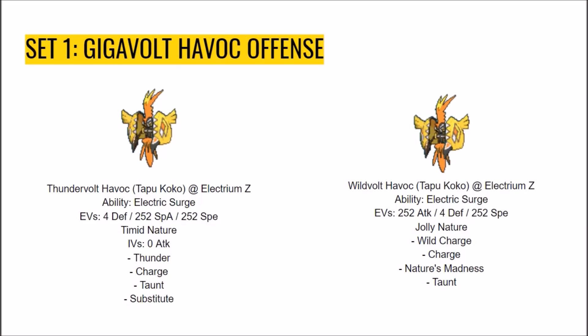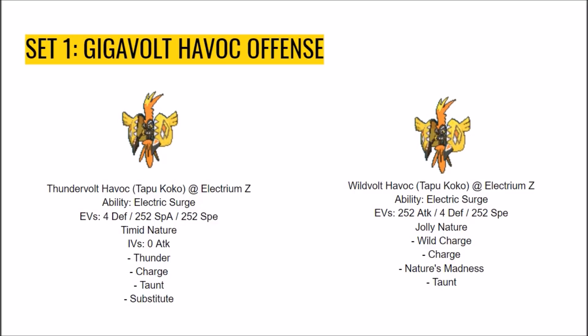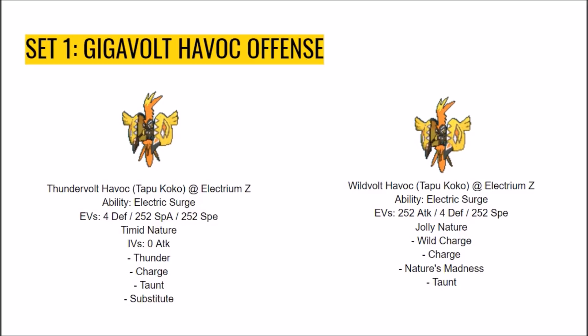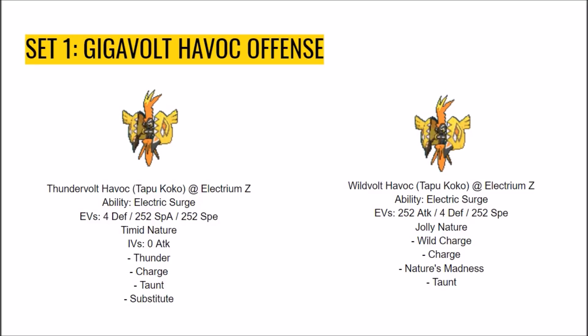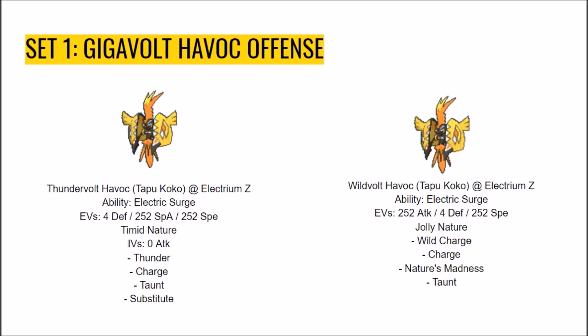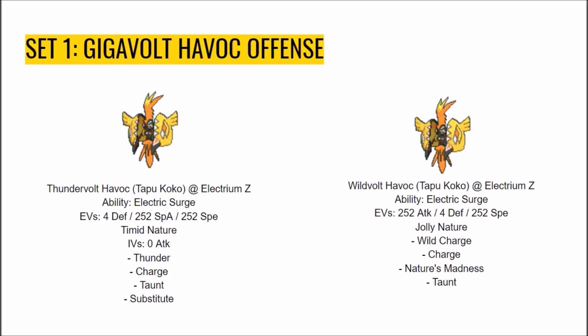The first one being Gigavolt Havoc Offense. Easy Button Havoc is the max speed Timid or Jolly Tapu Koko set that drops a Gigavolt Havoc on turn 1 or 2 after a Charge, obliterating anything in its path. The special attack version kills things with a 185 base power nuke off a fully invested 95 base special attack, multiplied by 1.5x for Electric Terrain. Charge powers this up another 1.5x to turn max HP, max special defense Metagross into a 1-hit KO.